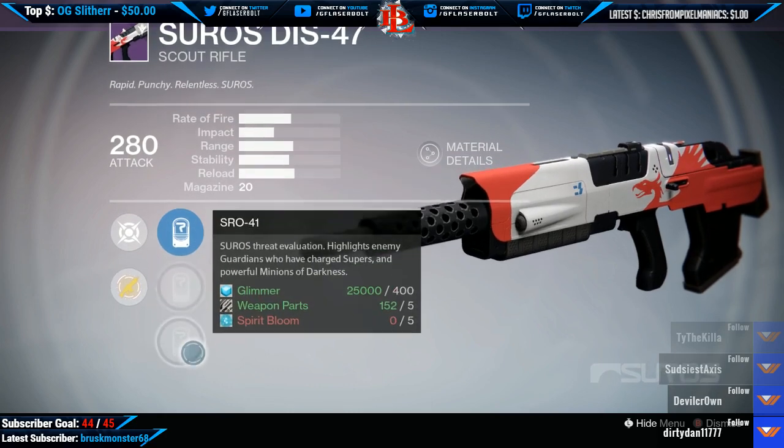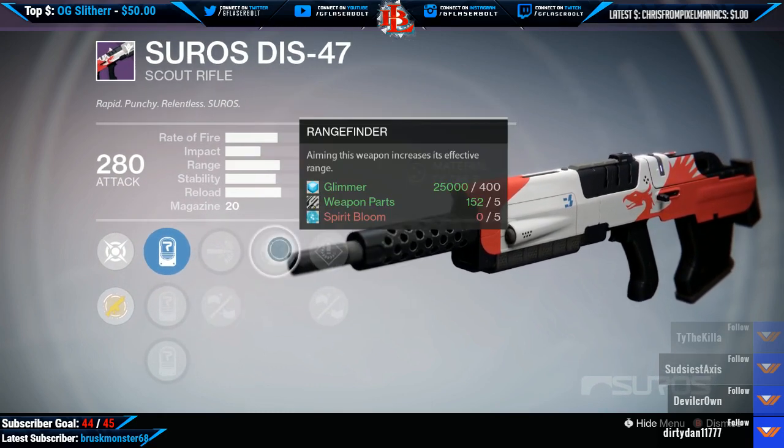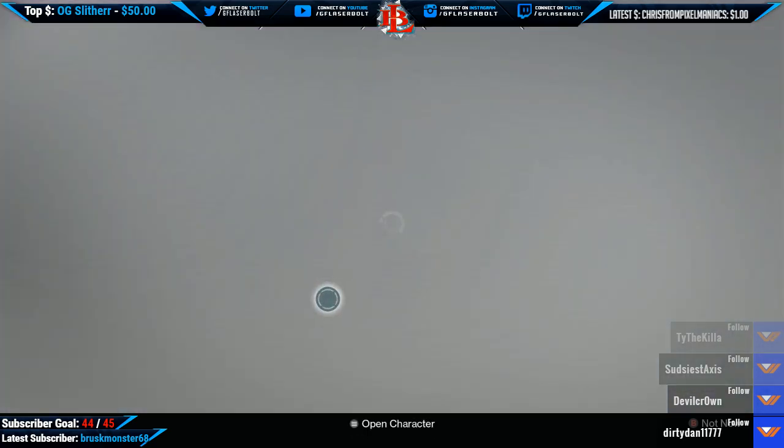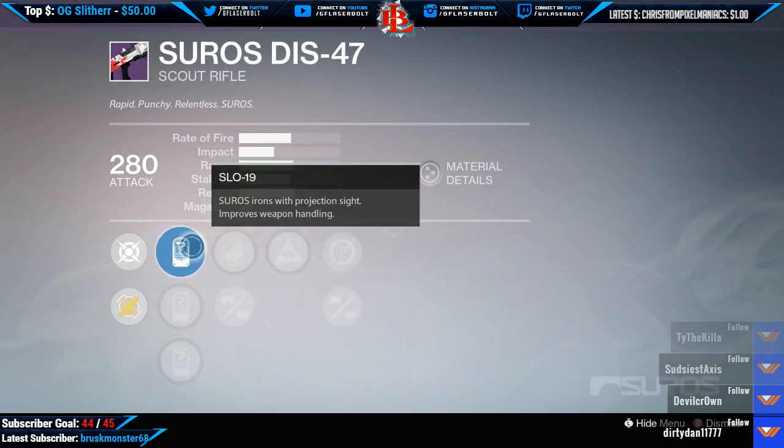Package two also comes with High Caliber Rounds, Oil Frame, Range Finder, Speed Reload, and Reinforced Barrel. And for the third one we have the following: SLO 19, SPL 26, SRO 41,